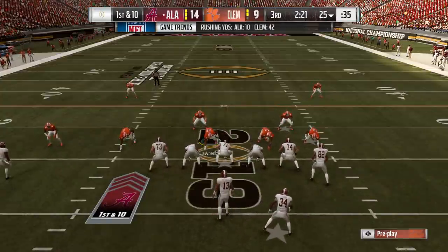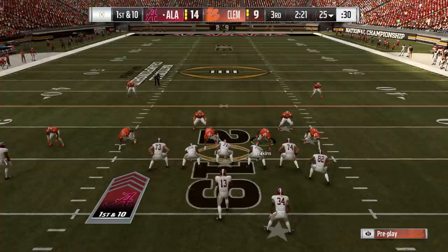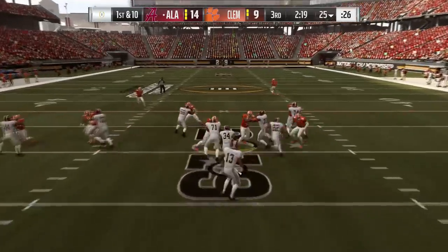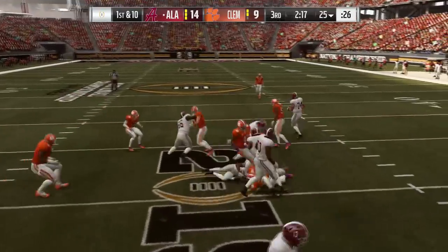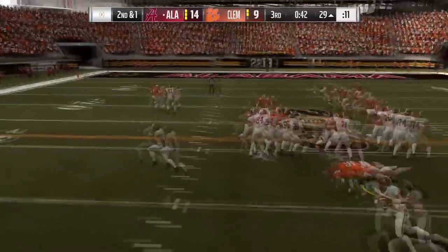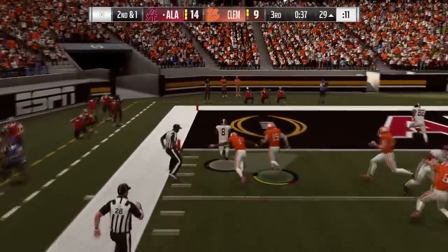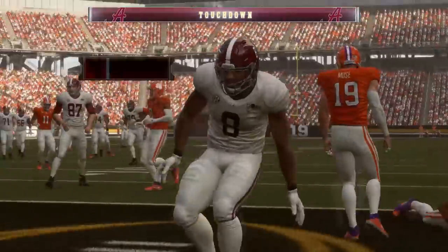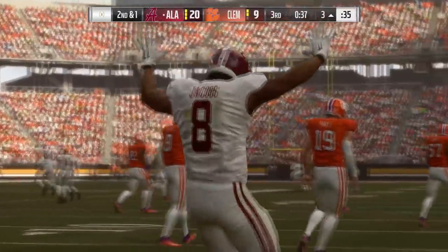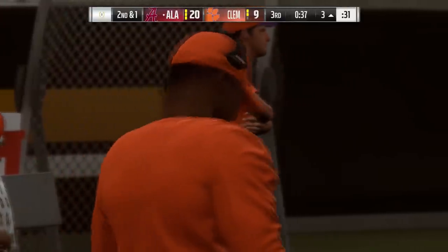Let's get a feel for this Clemson defense — we got Lawrence, Wilkins, Clelin Farrell, Austin Bryant, maybe some Xavier Thomas, a really good young edge rusher. They run it — pretty good run defense from Dexter Lawrence. But what was that in the middle of the field? As Josh Jacobs bounds into the end zone — that was embarrassing from the Clemson Tigers. Can we get a replay? I think that was Dexter Lawrence just giving up on the play.